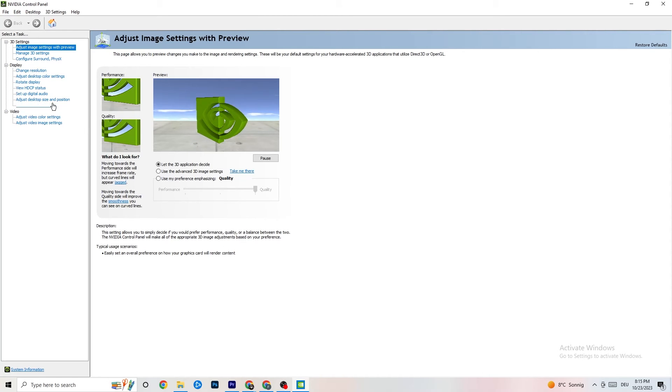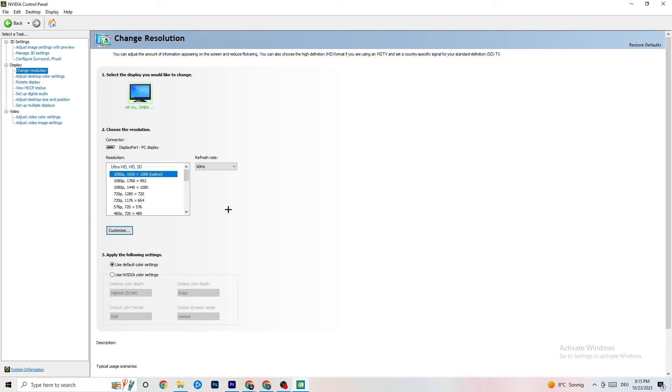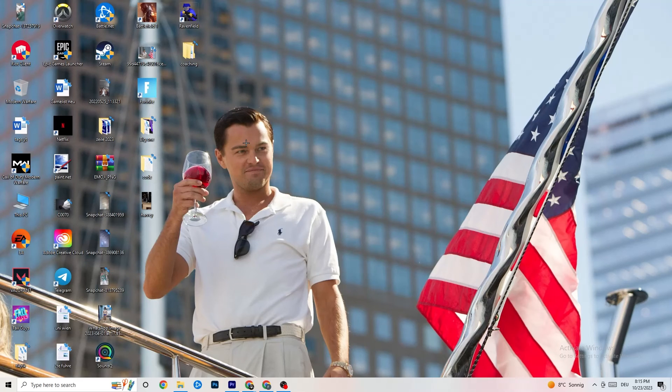Also in the Control Panel, go to 'Display' and click 'Change resolution.' Make sure your monitor's resolution matches your in-game resolution, because a mismatch can cause crashing.